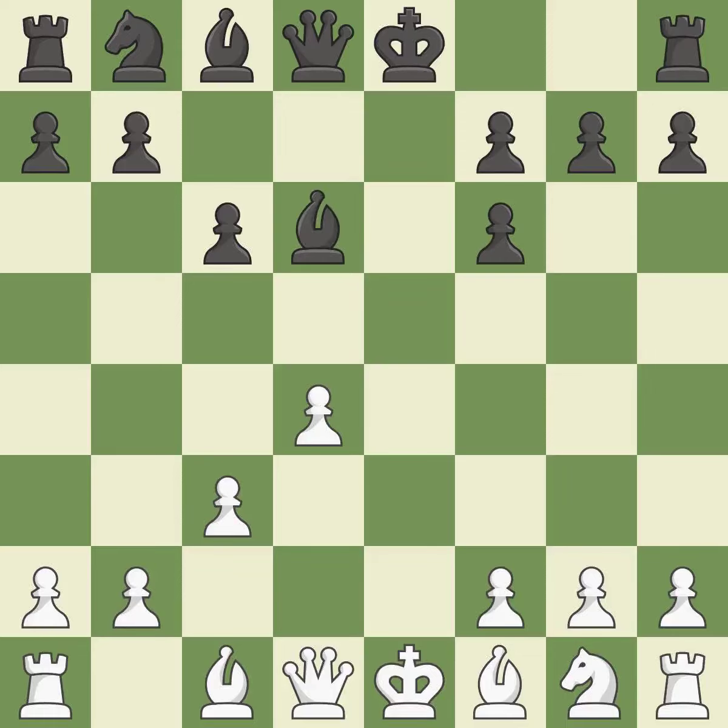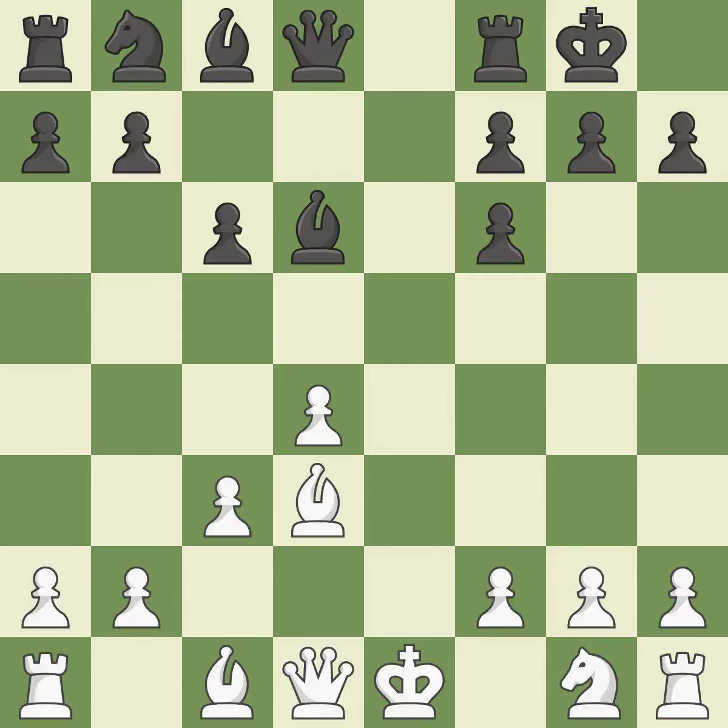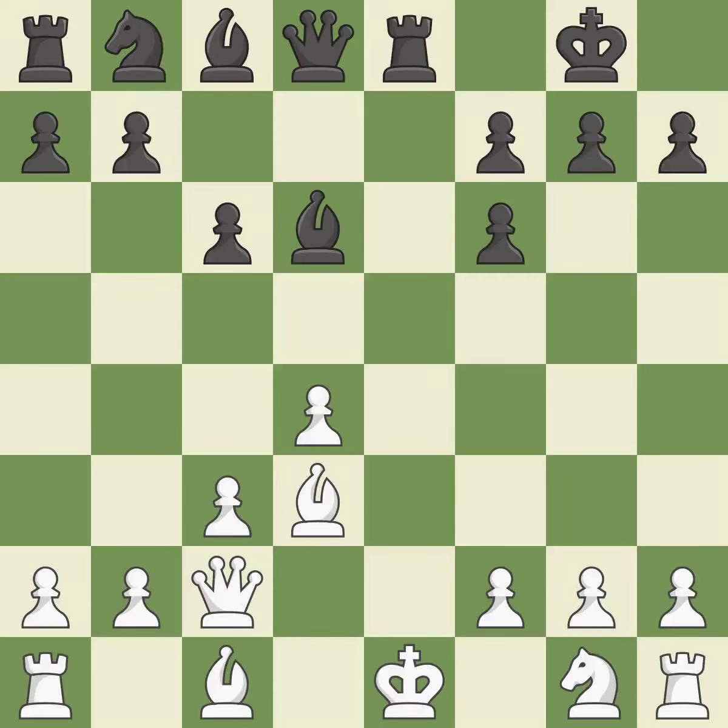A bishop moves out of its beginning square and into the action, activating it. Castling gets the king to a safer square out of the center of the board, while also developing a rook. Castling kingside tends to be safer because the king is further from the center. This activates a queen by developing it off of its starting square. This takes an open file — a common method for activating a rook.